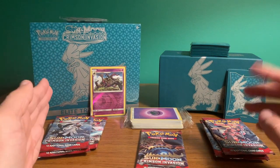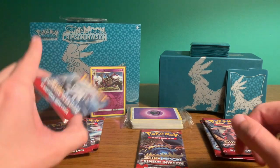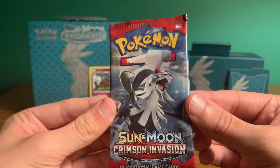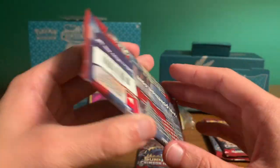Alright, pack number two. I'll go with the left side — that's a nice, cool looking Pokemon right there. A Sun and Moon Crimson Invasion pack with nice looking art. Let's get into it.